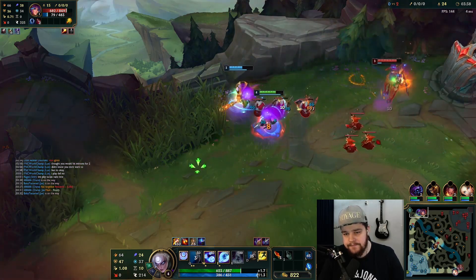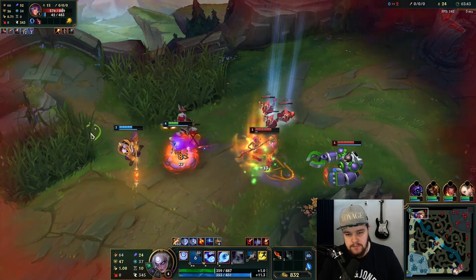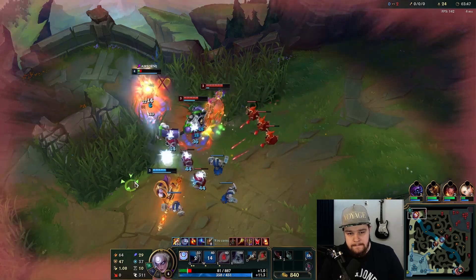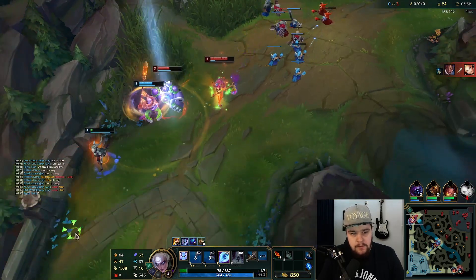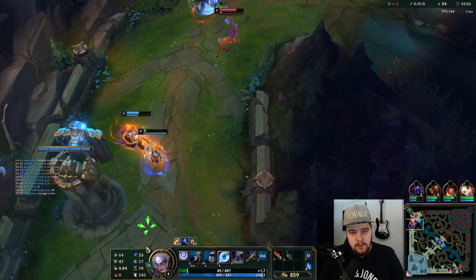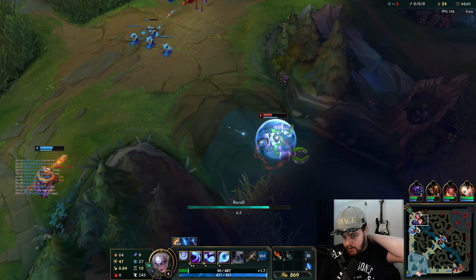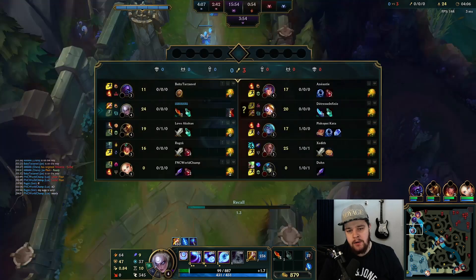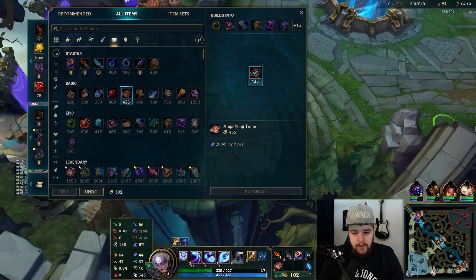He should have gone in faster there, really. Lillia doesn't have flash — Blitzcrank should be dead here. He has ignite. The Jax could have most likely killed the Blitzcrank in that situation if he committed to it. What I was hoping for was that he'd just flash on the Lillia, and then we either force the play quickly or we just walk away.